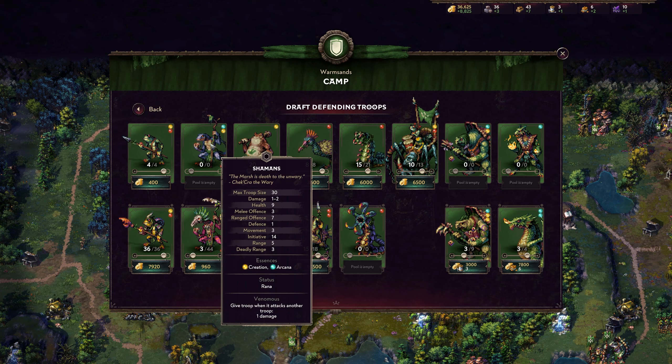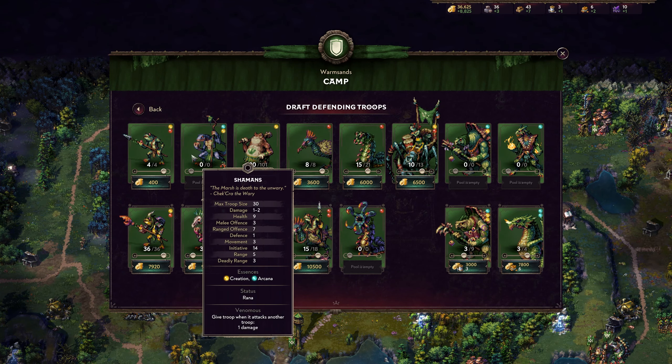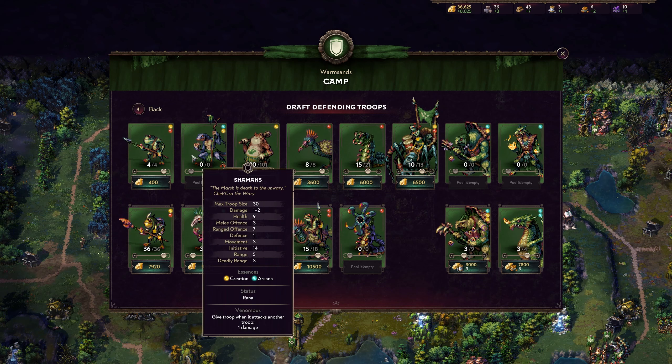The Shaman doesn't deal a ton of damage — one to two damage, ranged offense of seven, range of five, deadly range of three — but it has Venomous. Venomous is a poison that does damage based off your wielder's level. If my wielder was level 15, it would be 15 damage every time that poisoned unit activates. Stacking two units of Hunters and two units of Shamans is a really good early army because poison stacks. If your wielder is level four and two Shamans attack one target, it'll do 8 damage. Next turn, if you do the same thing, 16 damage.